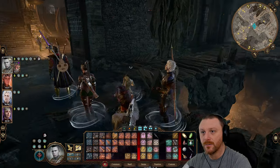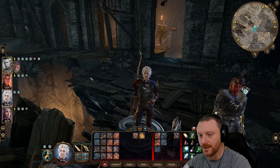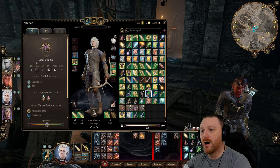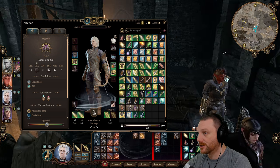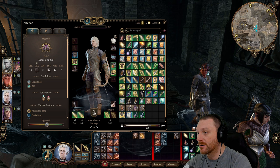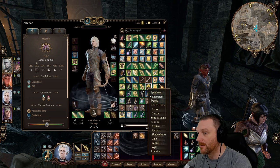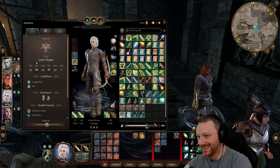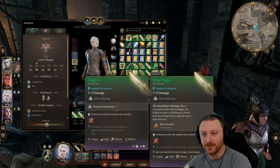Before we go in and talk to him, let's look at Astarion's inventory. I went and stole every single thing from that merchant over there — every single thing. Look at his inventory, he's at like 200. He's got 3,000 gold on him right now. I stole all the money back and got every single weapon and armor from that person.